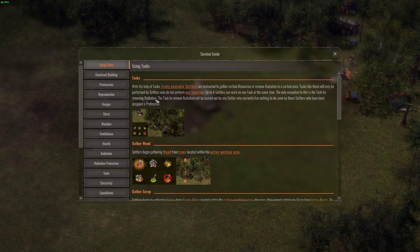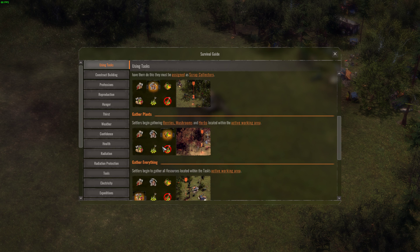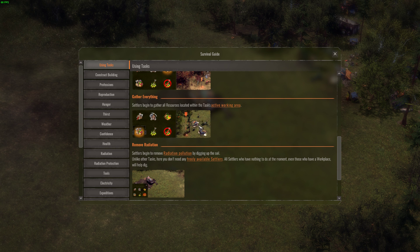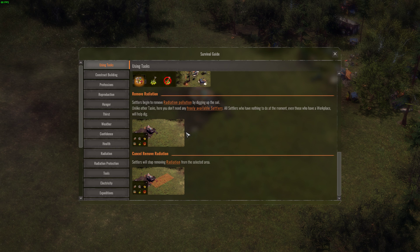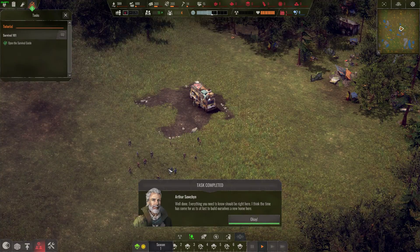Opening the survival guide for the first task. So four settlers can work the same task at one time. We've got wood gathering, scrap gathering, and plants. Food for plants and everything. We can also remove radiation by digging up the soil — that's kind of neat, something I didn't get into last time. Task completed — well that was easy.